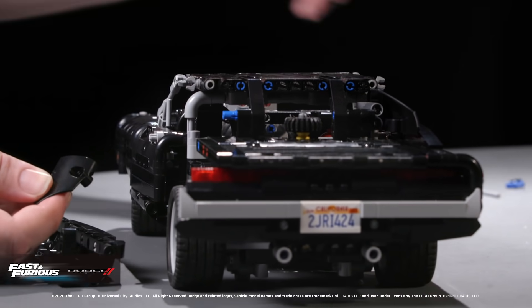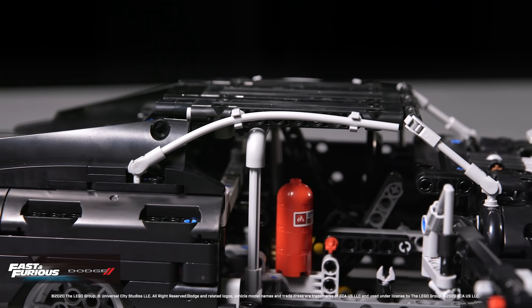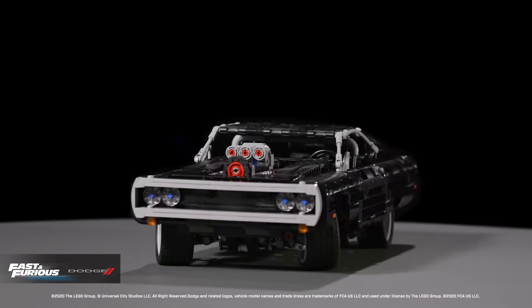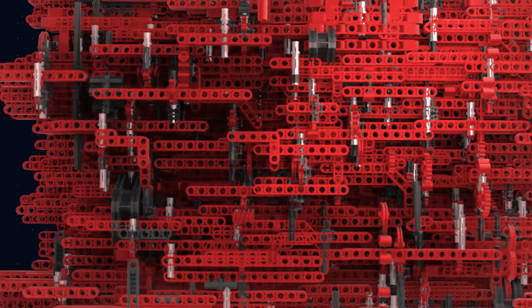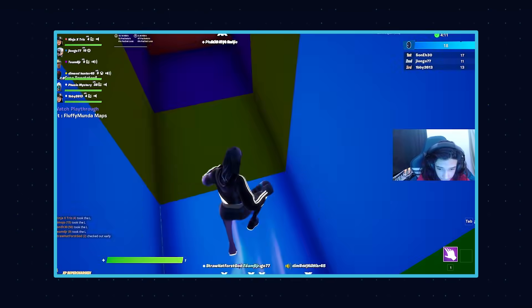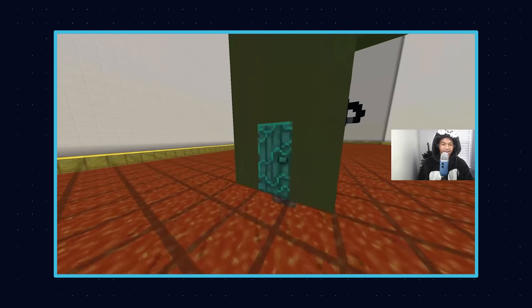With its sleek classic design, moving engine and steering, and its opening trunk packed with nitrous tanks, this muscle car packs a punch and is ready for some serious stunts. Our remaining 10 competitors will have to remember everything they've learned so far if they want to carve out a space for themselves at Luminosity Academy. Here's a sneak peek at what's in store. See you next time.